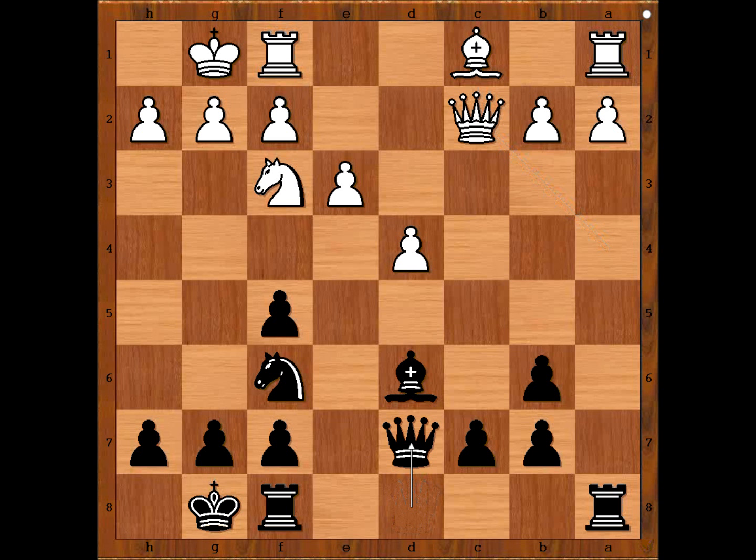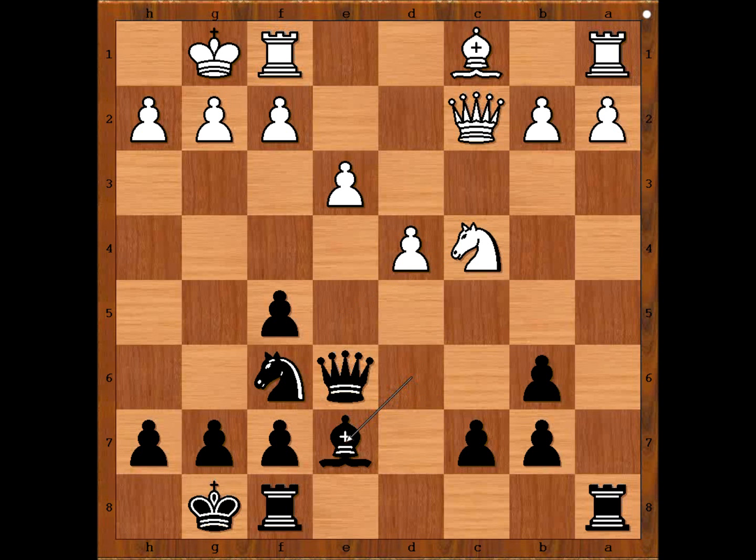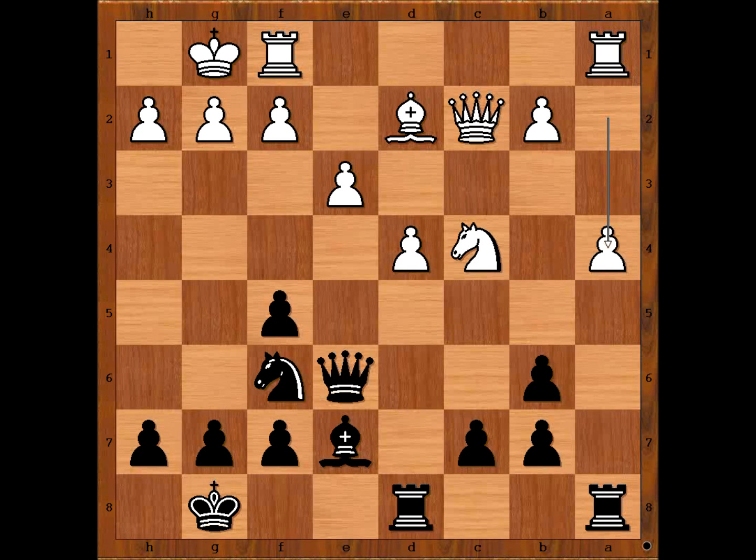Queen to d7, knight to e5 attacking the queen. Well, bishop takes knight comes to mind, but Alehin loved his bishop, so he played queen to e6. Knight to c4, threatening knight takes bishop. Bishop to e7, bishop to d2, rook from f to d8, a4, knight to e4, rook from f to d1. Black to move — what would you do now?